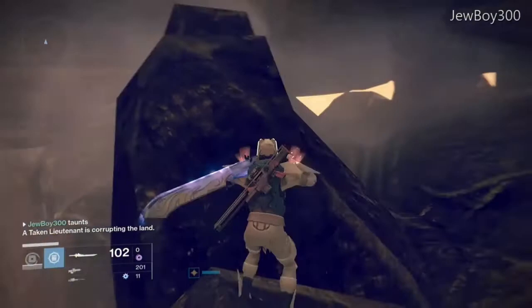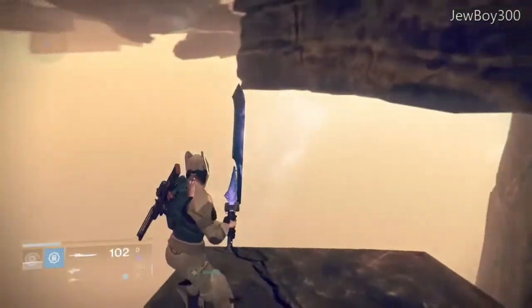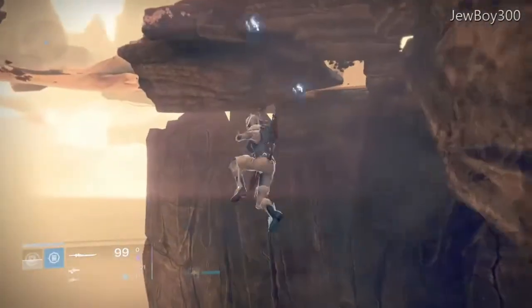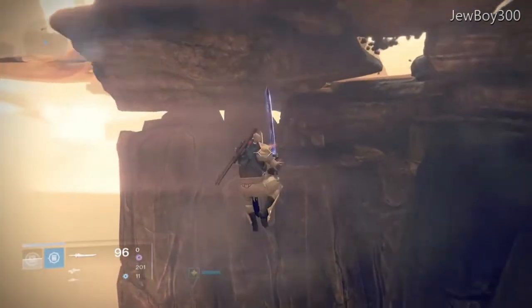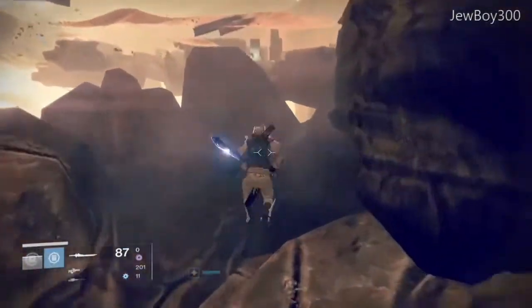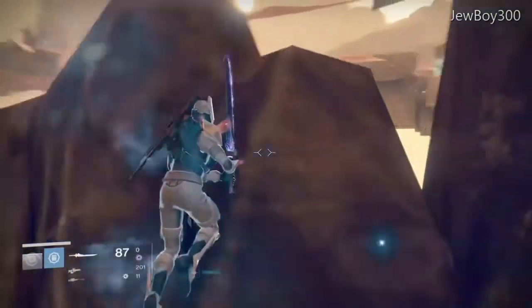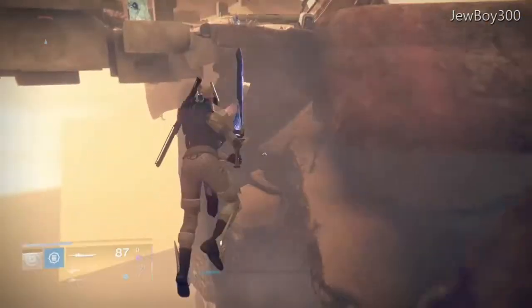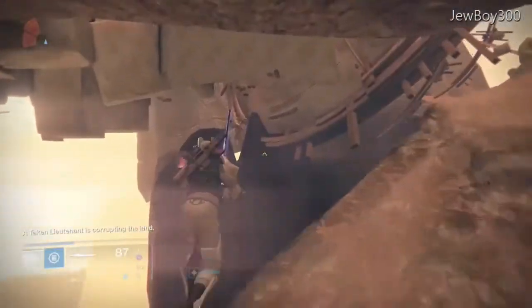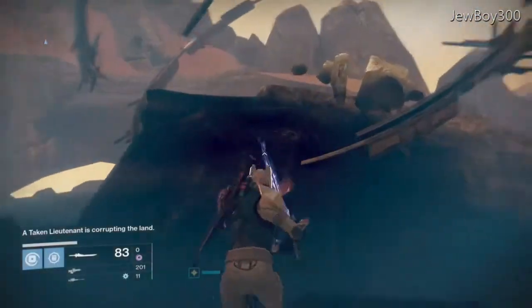You can sparrow fly over there to the black garden gate, but as a Titan I'm just gonna use my sword and Twilight Garrison. It's a really easy glitch to do — pretty interesting to explore underneath the map. Just like that guys, we made it underneath the black garden gate — very cool.